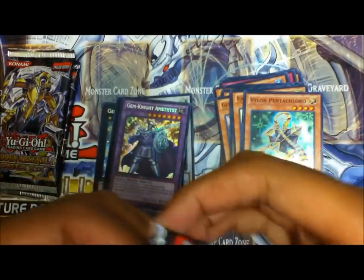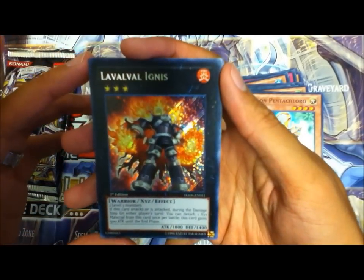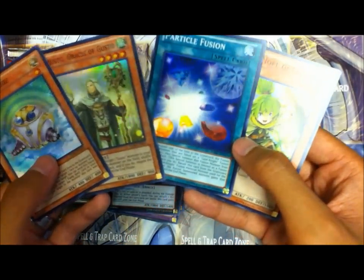Okay, three more. Laval Vault Ignis? What the heck? And some Gusto cards and Violin cards.